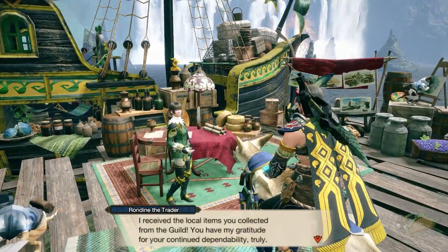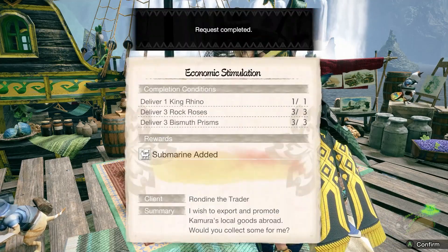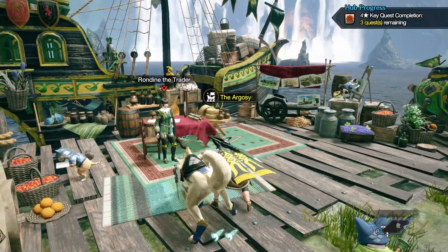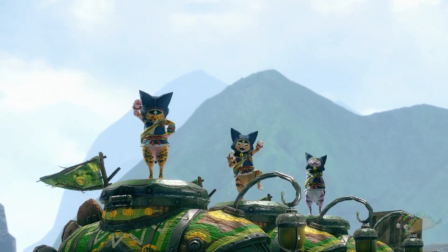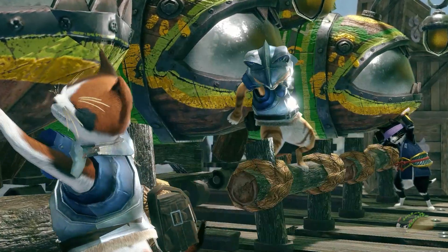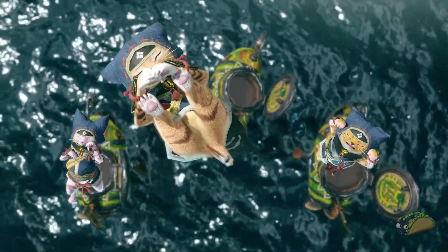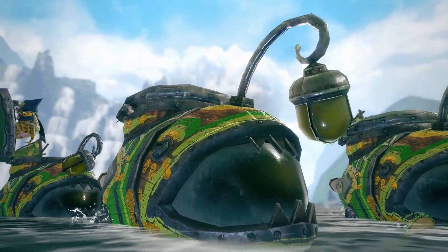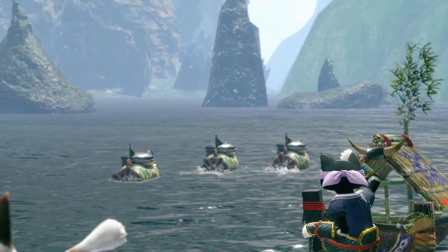If you got this far, great job! The last step is to turn in the items, so go ahead and talk to Rondine at the Buddy Plaza and turn in your materials. You'll immediately get access to the third submarine after a cute cutscene. You can now send out your buddies to farm and collect up to three different types of ingredients. Thanks for watching — let me know in the comments if this helped you. I have other video guides on Monster Hunter available on my channel and website, GameTaco.live. Take care and I'll see you guys later!